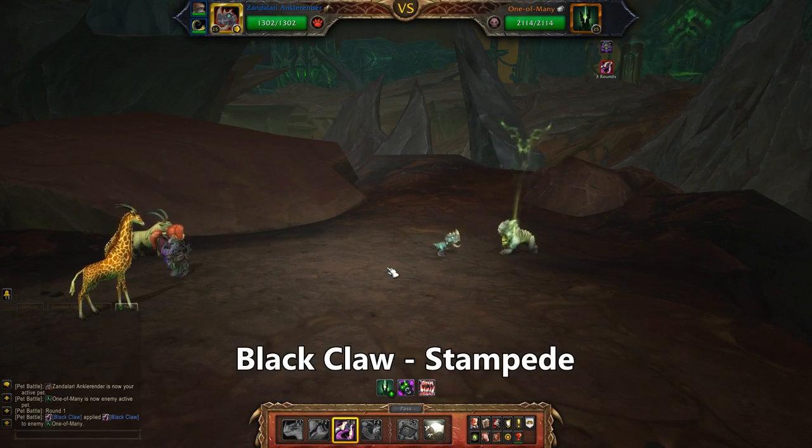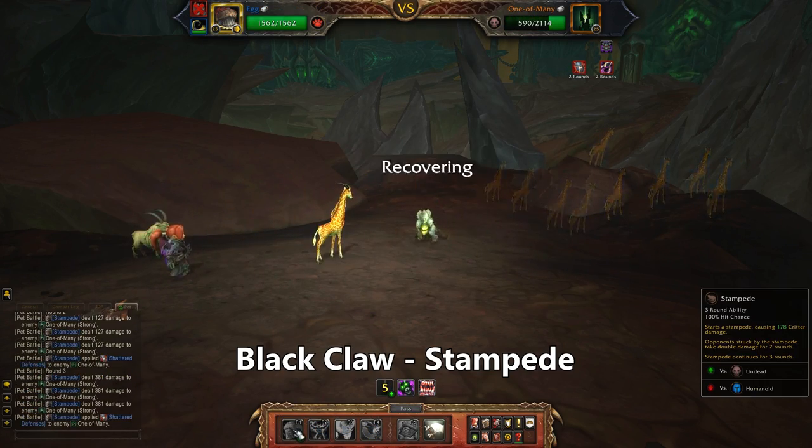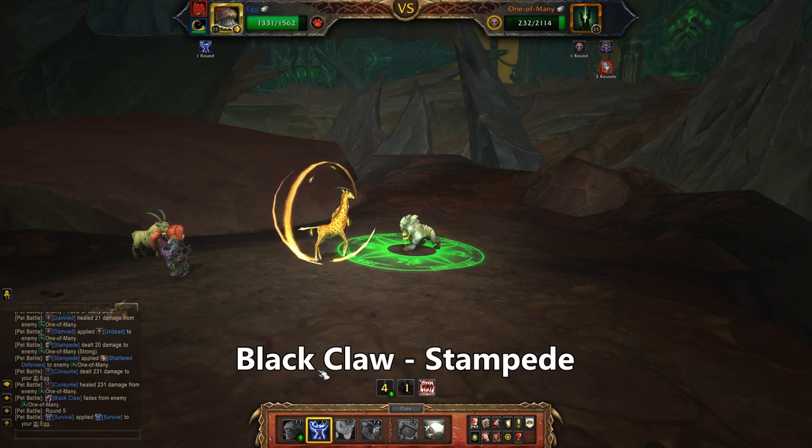Starting with the Raptor, use Black Claw and proceed to get smoked by that cannon. Bring in the Giraffe and Stampede him to death. It's like the Lion King, but less sad.